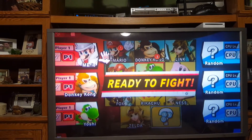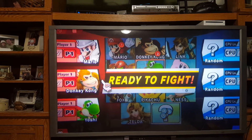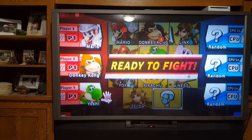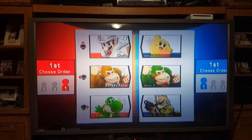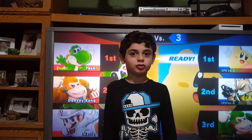I changed Mario into his white tuxedo and I changed Donkey Kong to white brown, and finally I changed Yoshi to Grass Yoshi. The computer's team has Yellow Kirby, Green Donkey Kong, and Yellow Fox. Get ready for Squad Strike 1.